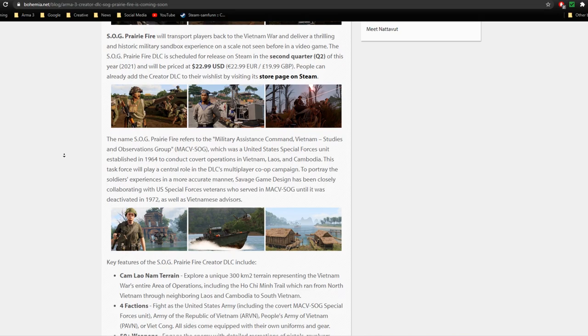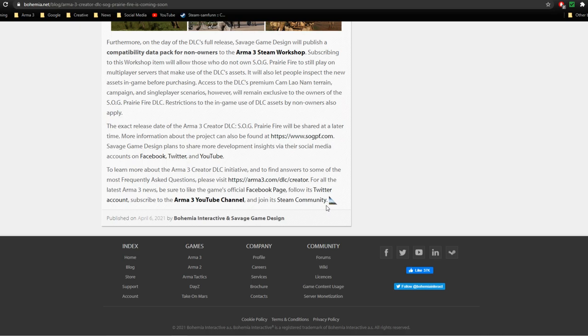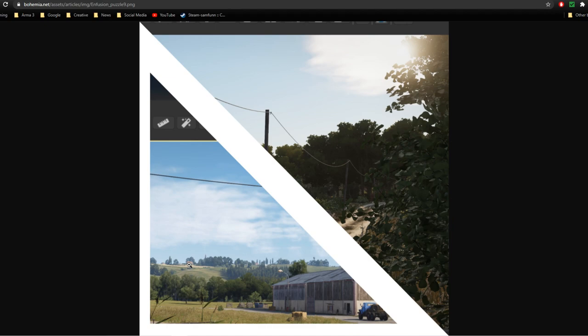Throughout the blogs of Behemoth Interactive there have been sprinkled hidden breadcrumbs in the form of puzzle piece image files. They have been found in various blogs and when you find them all and combine them together you get screenshots of the Infusion engine at work. I believe all images are now posted, so what can we see in these images?